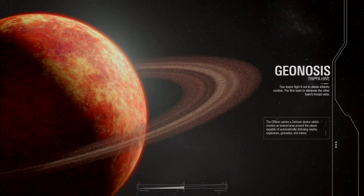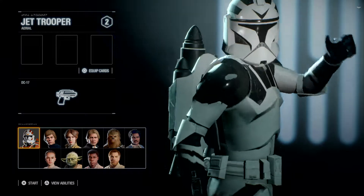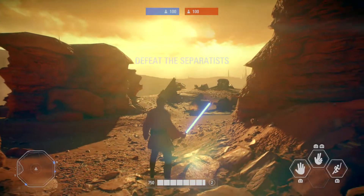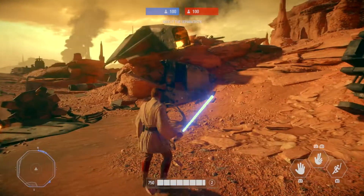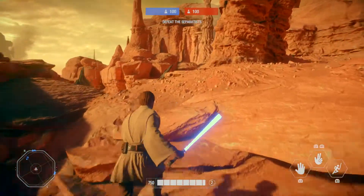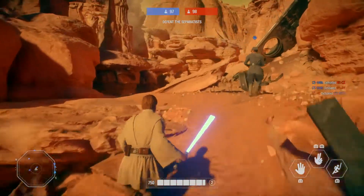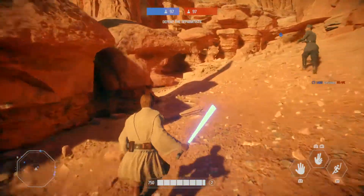We've got Kingdom Hearts 3 dropping in a few days time so I thought I'd just drop in here. There is Obi-Wan Kenobi, I'm going to fire him up and let's go for a run around. I've got to try and remember what the controls are — I haven't played this for what feels like months. So it's all looking rather nice. There's someone down there — is he one of mine? Yeah, I think he is. So we've got the blue and then we've got the red.